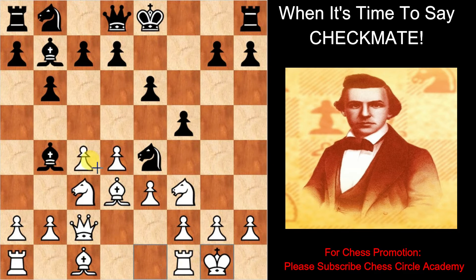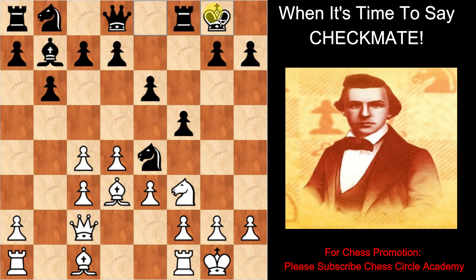White castles on the queenside. Black bishop into c3. Black castles on the queenside. White moves the knight on d2. White is not happy to have the black knight on e4, and he does his best to challenge it.